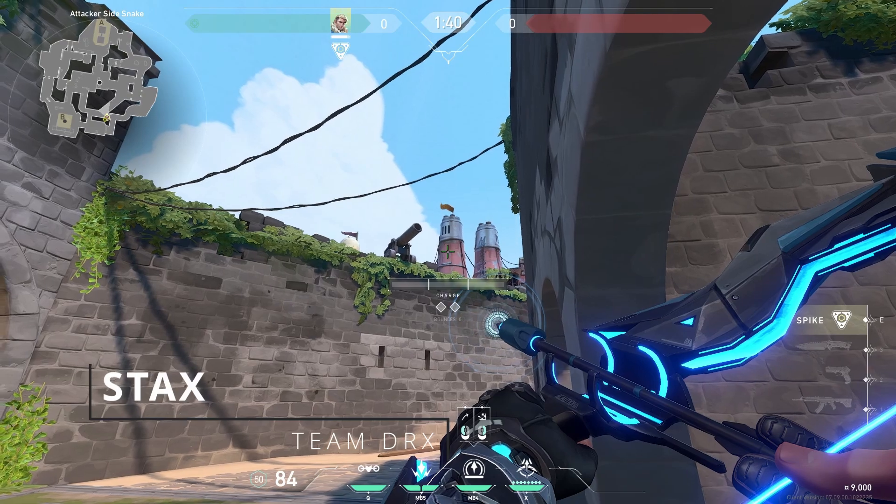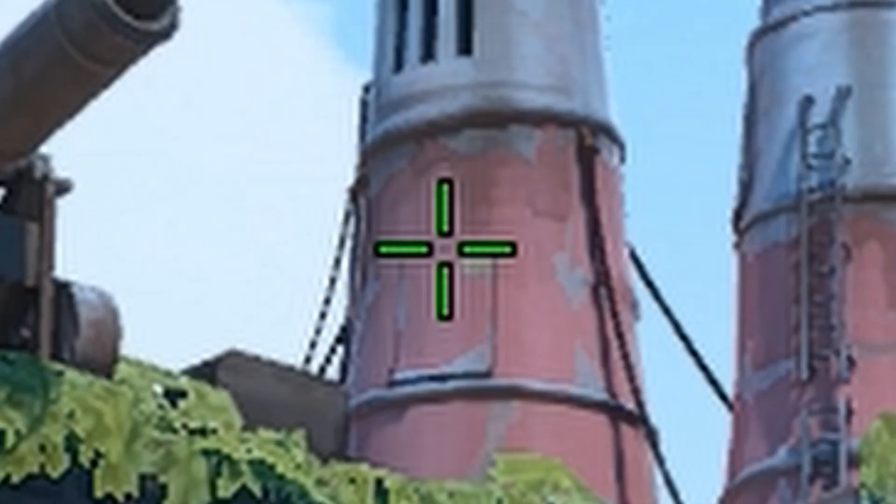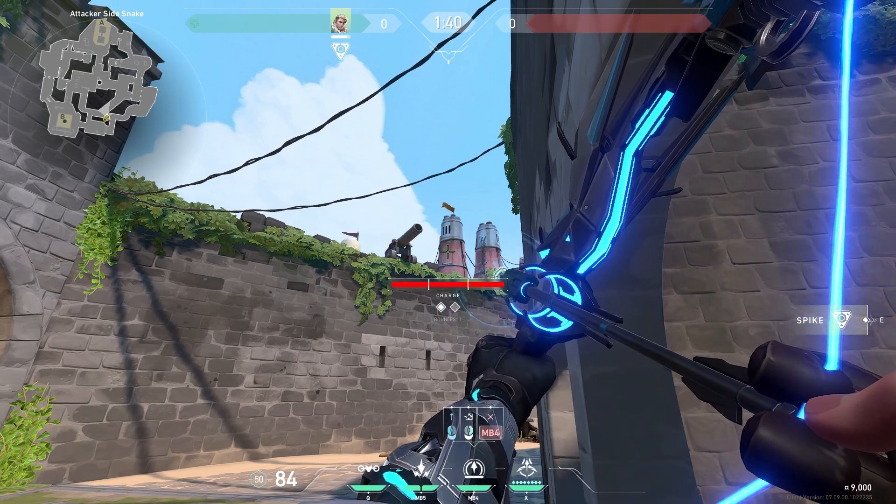For the first lineup, stand in this corner, find the gray part on the tower, aim slightly left, and use one bounce at max power — this will land perfectly.